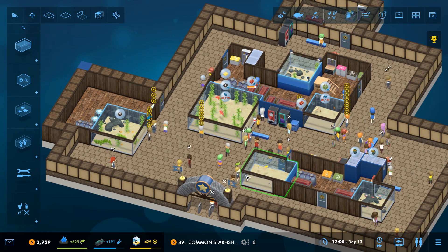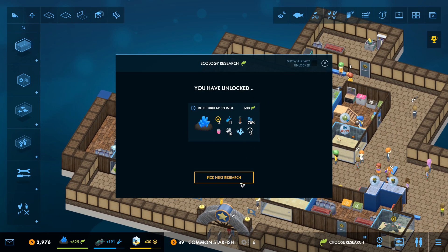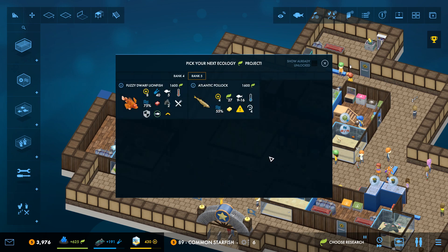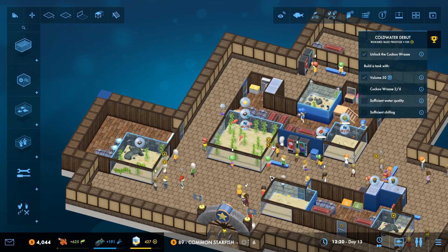We are slowly but surely gaining skills all over the place. We have just unlocked the blue tubular sponge — woohoo! It is a tropical lover, so we're going to need to take good care of it, and that means we might get the fuzzy dwarf lionfish as one of our new creatures to add in.